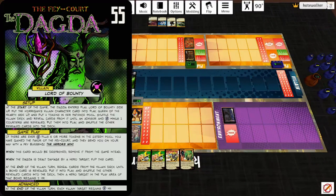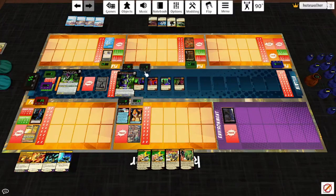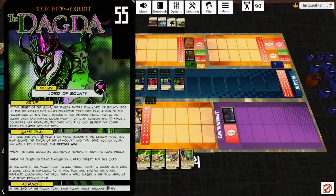Start of the game: the Dagda enters play Lord of Bounty side up. Put the Morrigan's villain character card into play Queen of Hearts side up, put four tokens in her Patience Pool. Shuffle the villain deck and reveal cards until an Advisor and three Courtiers are revealed, put them into play, shuffle the other revealed cards into the deck. Oh good, we get Lou. Starting with Lou basically means you win. If there are ever ten or more tokens in the Esteem Pool, you've gained the favor of the Fae Court and they send you on your way with Fae Blessing — the heroes win.